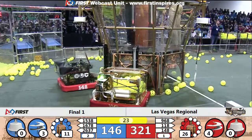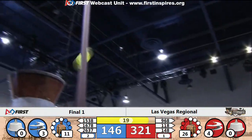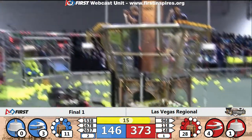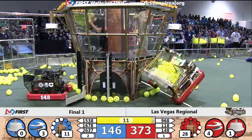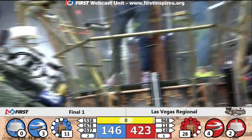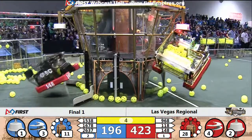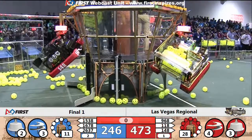Ropes being deployed by each alliance. Here comes another volley of balls from 118 — 118 and their alliance up to 28 KPA and climbing. It's going to come down to climbs — one of these alliances with one robot up. For the blue alliance, doesn't look like 1538 is going to trigger the touch pad. Phantom Cats are up, Citrus Circuit trying to climb — all three red robots are up!